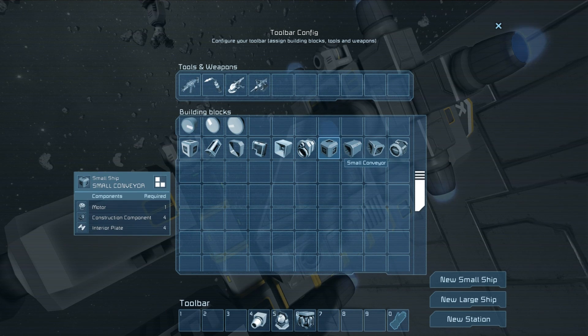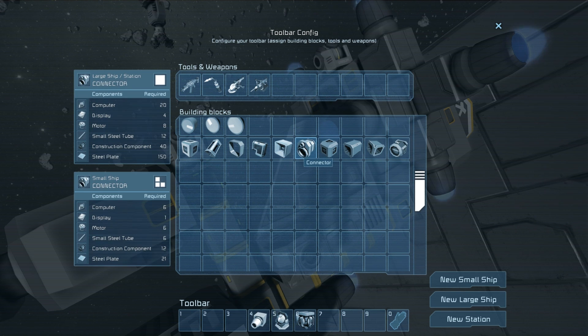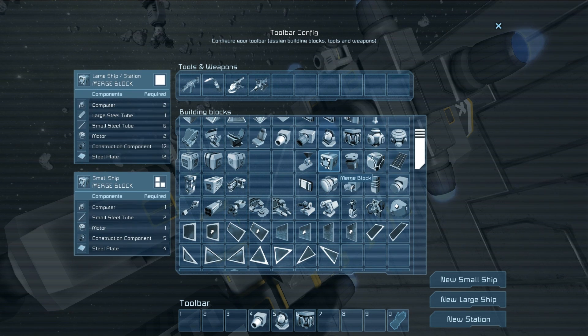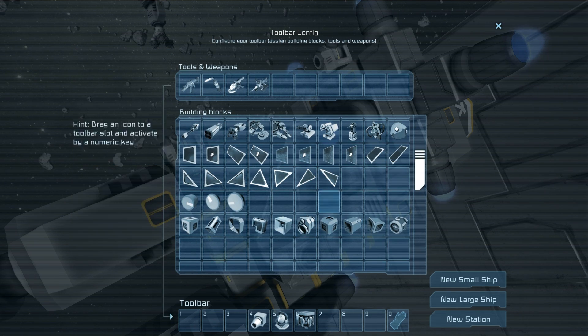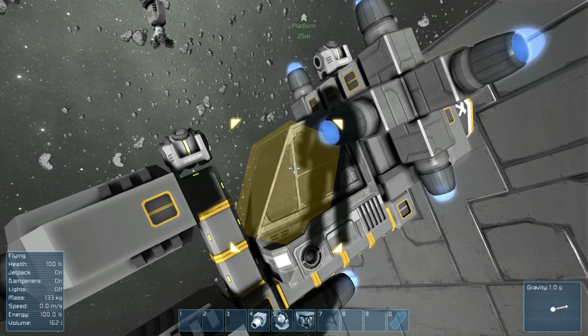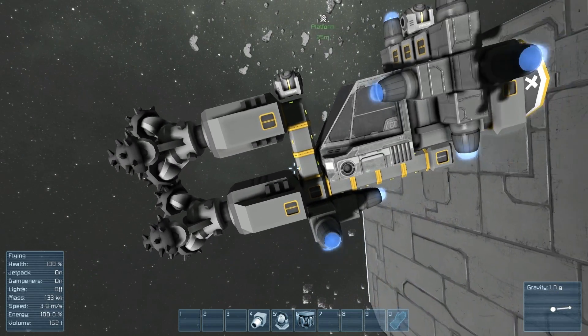Just remember: the drill needs to connect through small conveyor tubes into a small conveyor, and then into a medium cargo container, out to a connector — and that's about it. Hope you enjoyed it.